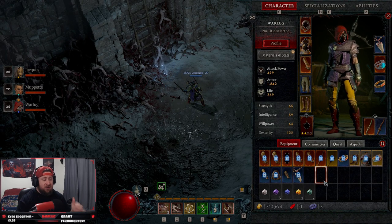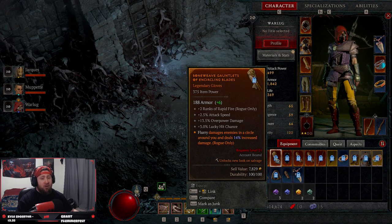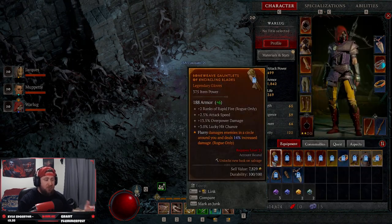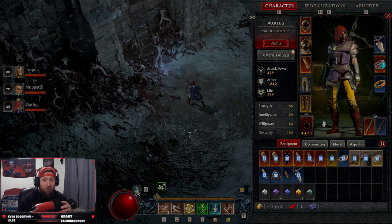I'm roughly getting about 20 legendaries every two hours, so it's about 10 legendaries per hour. Now keep in mind that legendaries that are level 22 or level 21 — you cannot use them, and you also cannot extract the power and use the aspect. But you can extract the aspect and sell it for a lot of money, or you can salvage these and use those resources to level up your current gear.